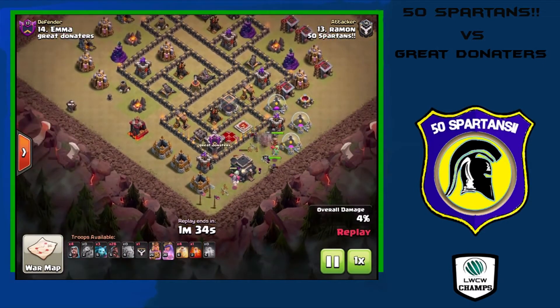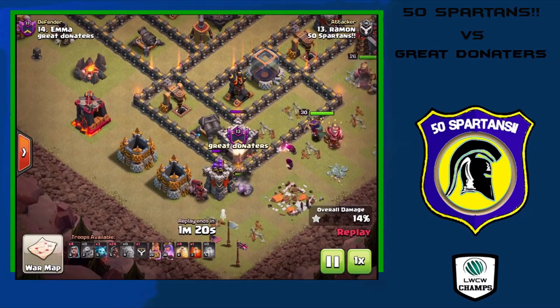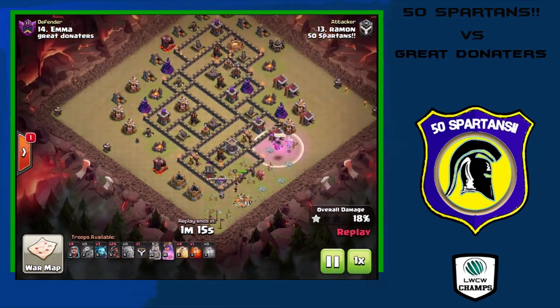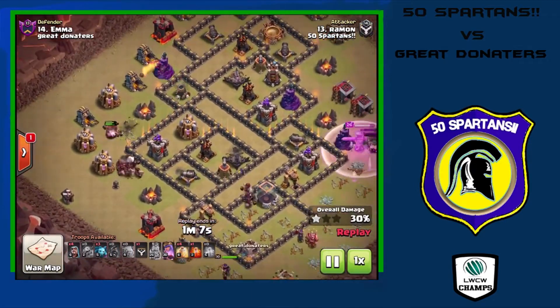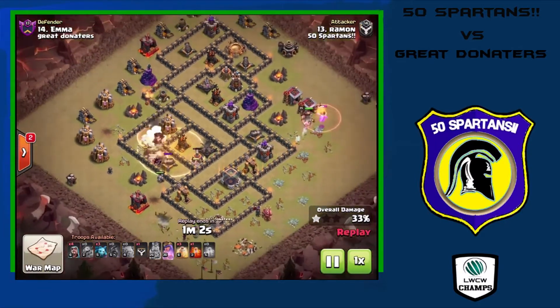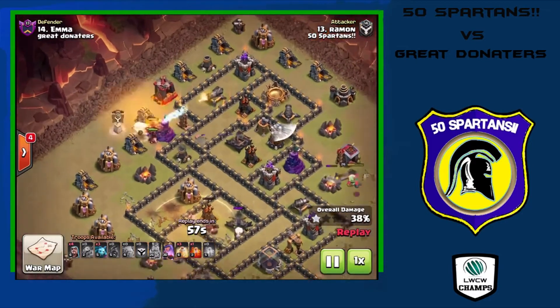What I like about this army is he has a massive amount of hog riders in his camps — 28 hog riders plus hog riders in the CC. A couple come in down at the south while defenses are distracted on the golemites. They take that out, move on to the double cannon, and then he sends all the rest of the hog riders in along the west side of the base. The first heal spell is perfectly timed as they trigger a giant bomb and move on to the Xbow.